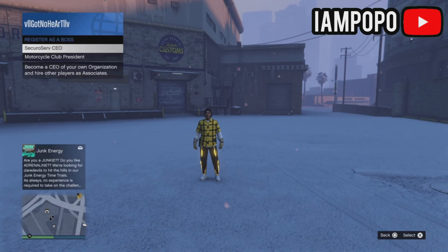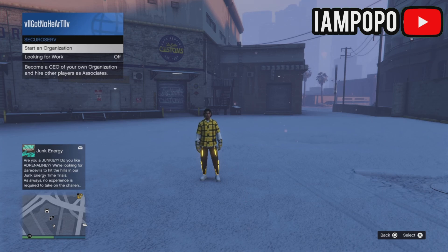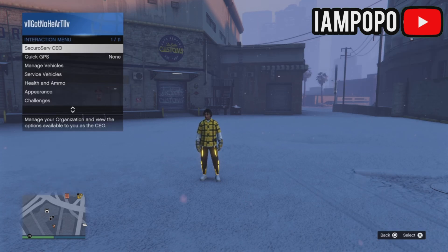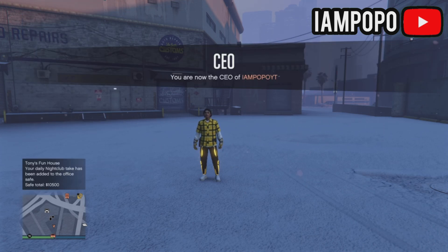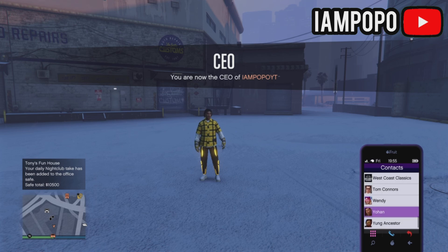Now register as a CEO and request a CEO vehicle — it can be any CEO vehicle. Then call Lester to locate a vehicle and don't worry about how much it costs, it's free.